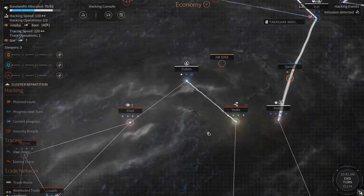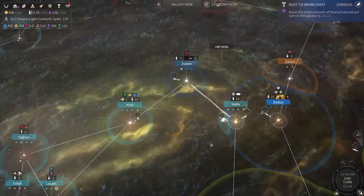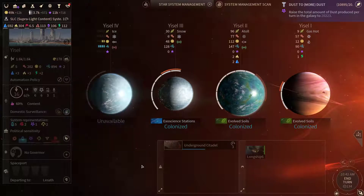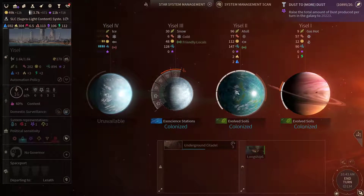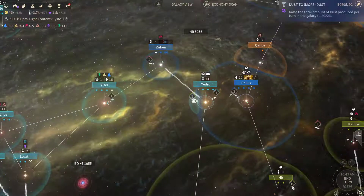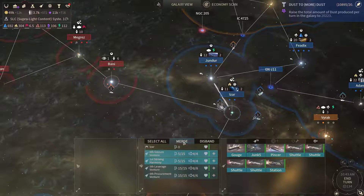Hacking operation — I'm gonna continue hacking ASIL. They're clearing out the sleepers. I'm thinking about changing the scientists into the religious ones — into the religious sensitivity. I haven't used these operations before, so I'm interested to see how this will work. Let's merge these two fleets and let's end the turn.